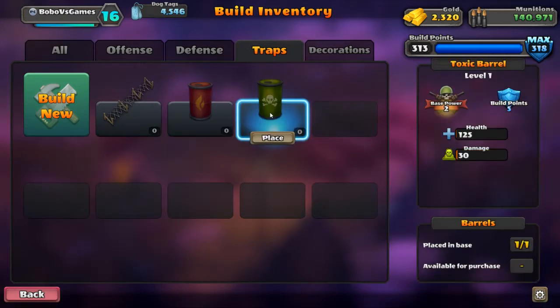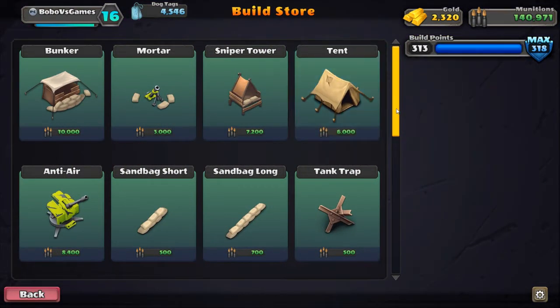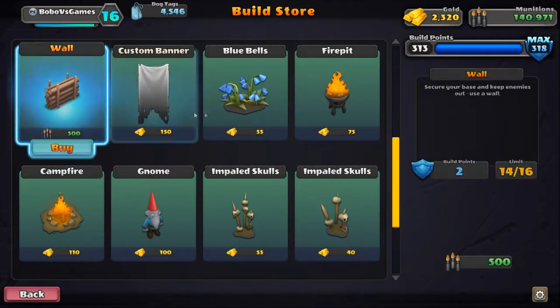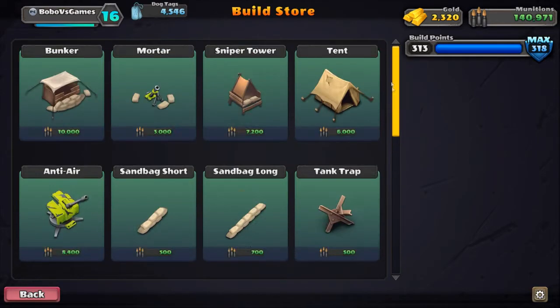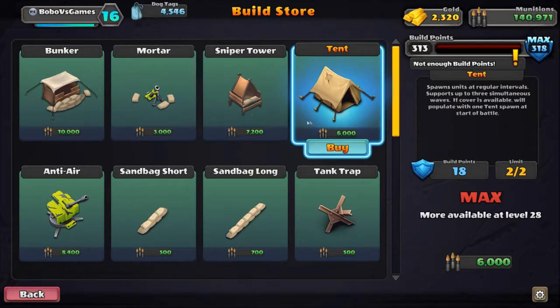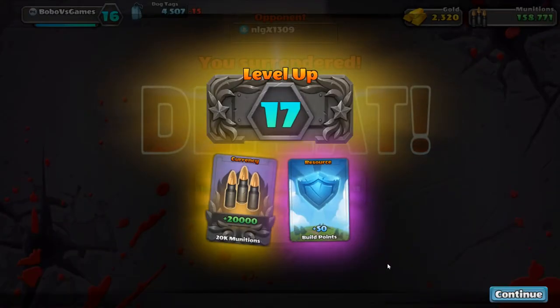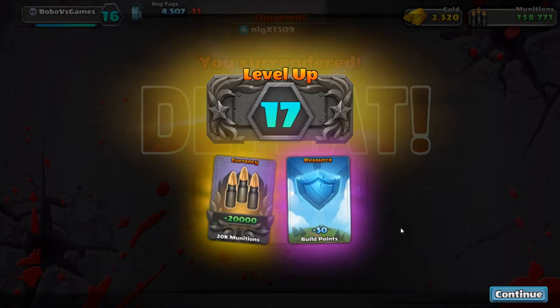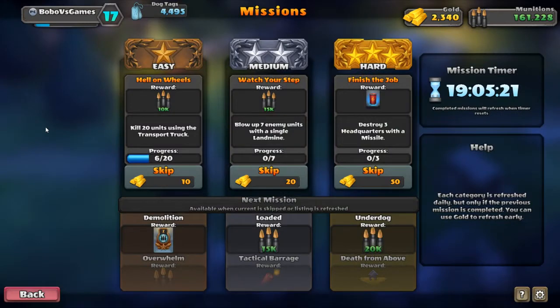I'll start with the tents — that's the first thing. Let's see what we can build new and when we can build them. We'll need more barrels soon. Tents level 28 — we don't need any decorations even if they look good. Level 20 — I can get another one but I don't have building points. Level 17 gives 50 building points, which means another sniper tower, plus one card. That's good!